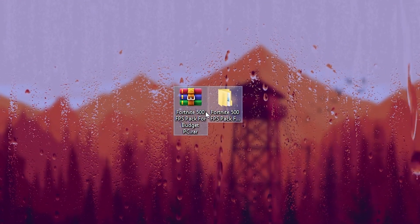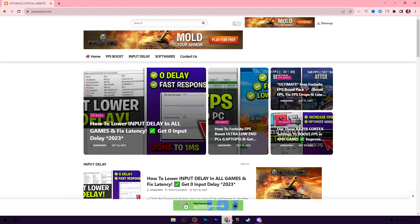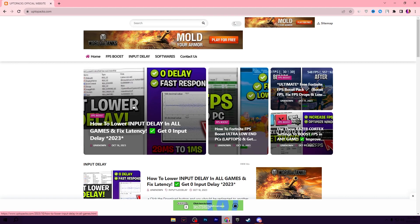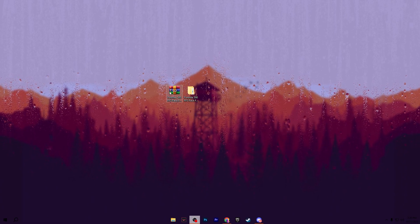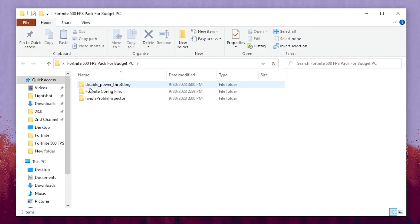In the next step, download the Fortnite 500 FPS Boost Pack for budget PC. Open the link from the description which will take you to my website where you'll find the article with the same thumbnail as this video, or search the video title in the search bar. Once downloaded, extract the RAR file. Inside the folder you will find: disable power throttling for GPU and Windows, Fortnite config file settings, and Nvidia Profile Inspector — one of the best tools to boost FPS on a low-end PC by lowering textures.